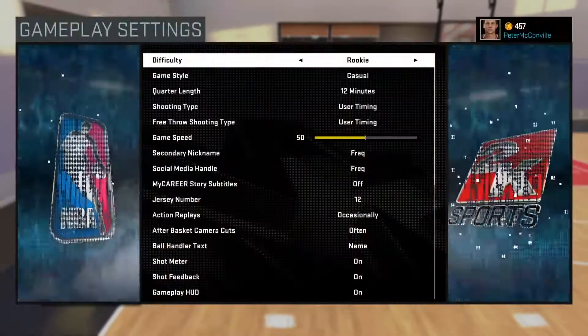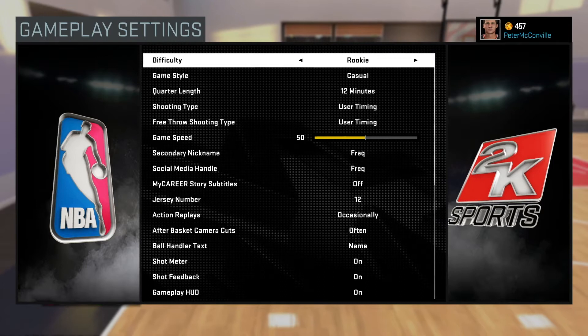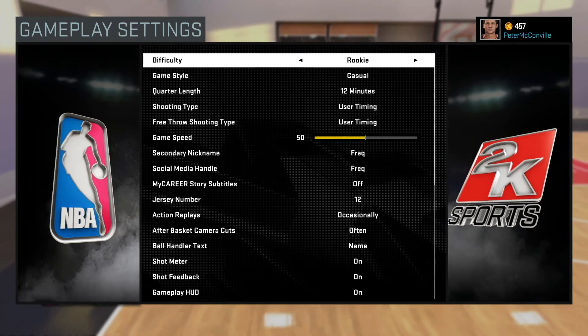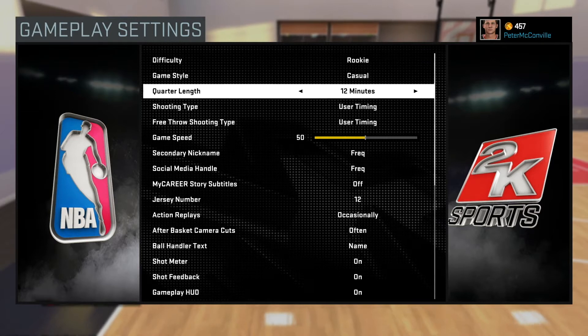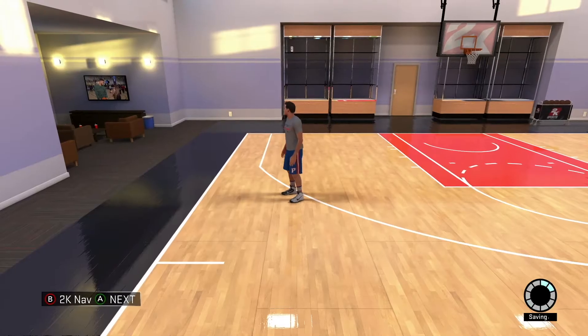This is a very important badge. Using this tutorial, which is the fastest method to getting this badge, you can get it in one game. If you don't get it in one, you'll definitely get it in two — it really depends on how many you make. Also, as I saw with the jump shot, if it's maxed it does really help, but you don't need to be maxed. Make sure your difficulty and game style are on Rookie Casual like usual, and quarter length is 12 minutes, also like usual.